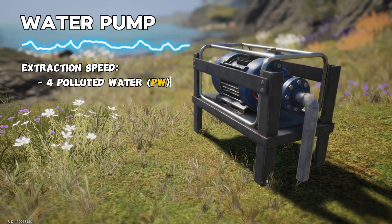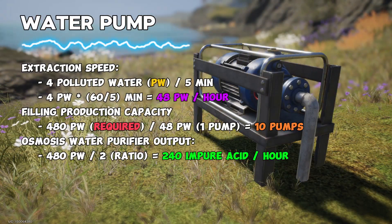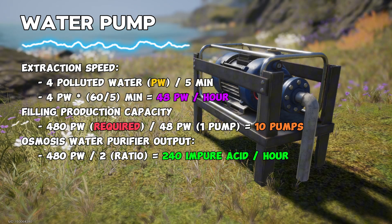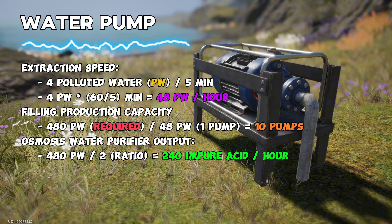Each water pump extracts 4 polluted water every 5 minutes, or 48 units per hour. Accordingly, you will need exactly 10 pumps to fully fill the production capacity of 1 osmosis water purifier.